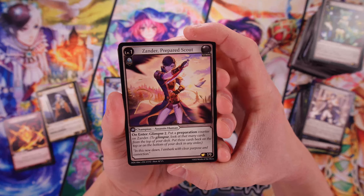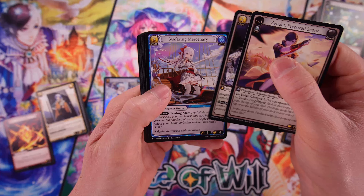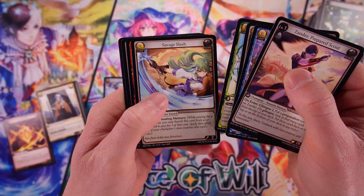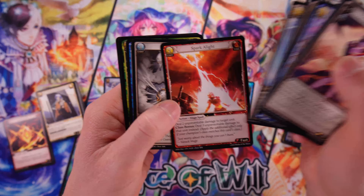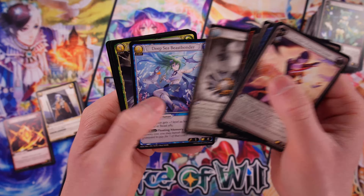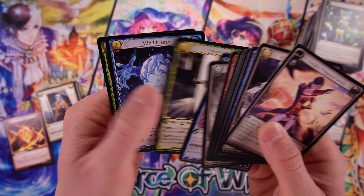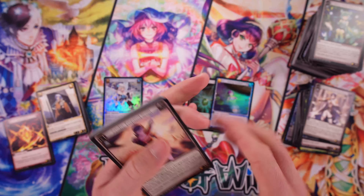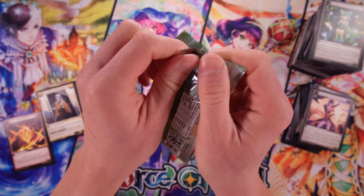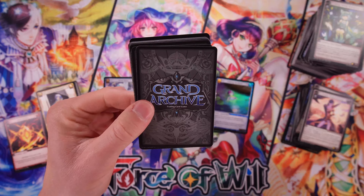Maybe you get like one rare foil per box — I wonder if they're like Magic in that regard. Have I gotten my rare hit, and maybe you have a chance at a higher rarity but you only get one? I have no idea, we're going to find out. Look at that — Spark a Light, that really pops. They have a lot of vivid colors. It seems like the artists really know what they're doing, and they have a good variety of artists involved, but they're making sure to keep a very identifiable aesthetic with the game overall.